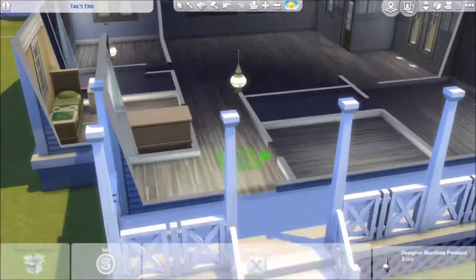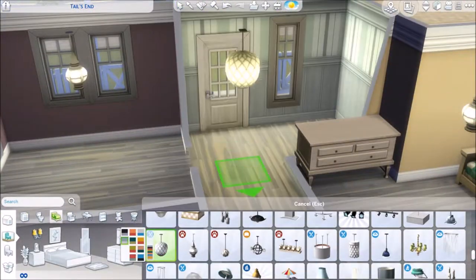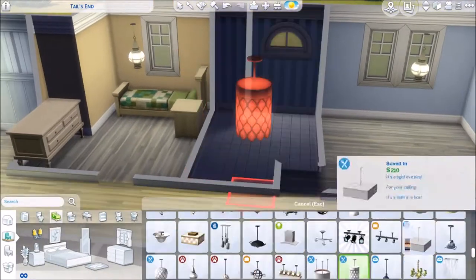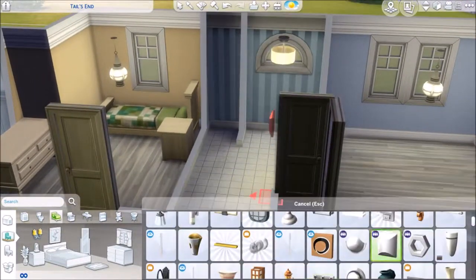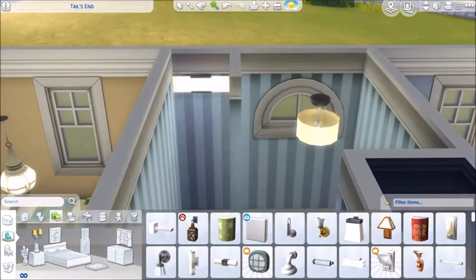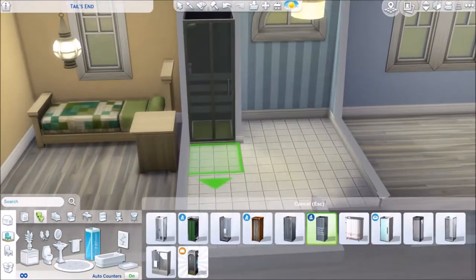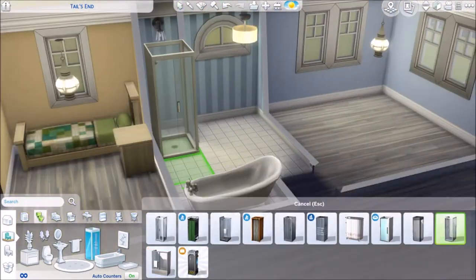I'm trying to place a light and I see this one that looks like a fishing net — that's from the Dine Out pack. I use that a couple of times because it looks exactly like a light hanging in a fishing net. More lighting in the bathroom, adding a shower, and then I added this tub which is ridiculous so I change that around again.